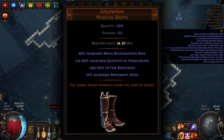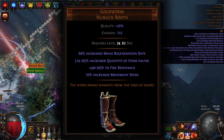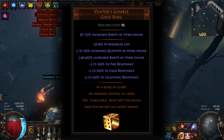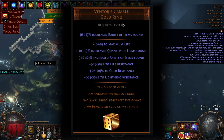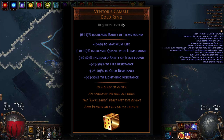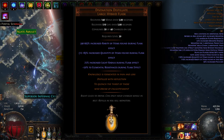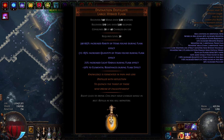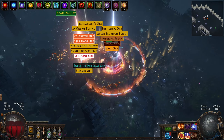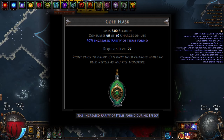For boots, we use a max rolled Gold Worm, giving us another 20 quant, a little move speed, and some fire resistance. For rings, a pair of well rolled Ventor's Gambles for quant, rarity, life, and resistances. These can cost a small fortune with near perfect rolls, so try and get the best value you can afford. For flasks, a well rolled Divination Distillate adds more quant and rarity, and synergizes well with Petrified Blood even without perfect uptime. A gold flask with a rarity craft is also a good addition, adding further rarity to the setup.